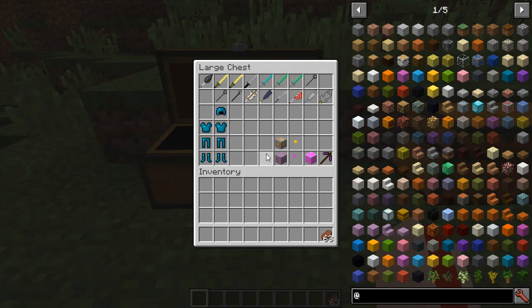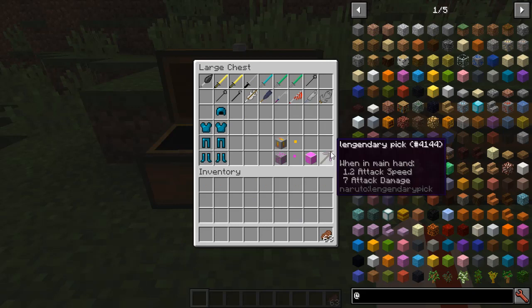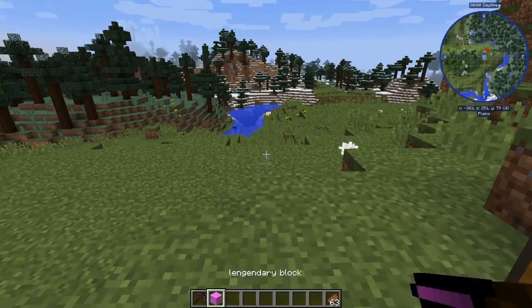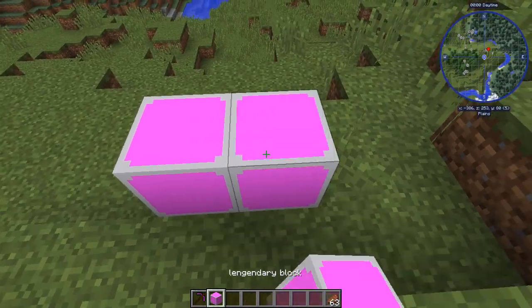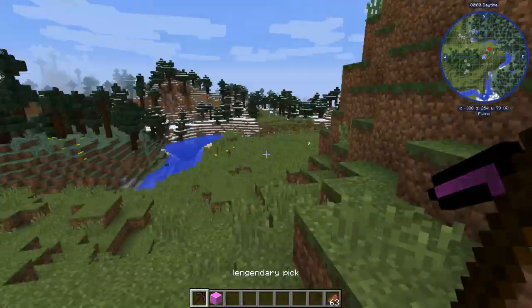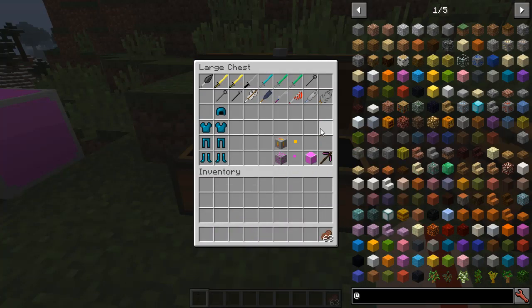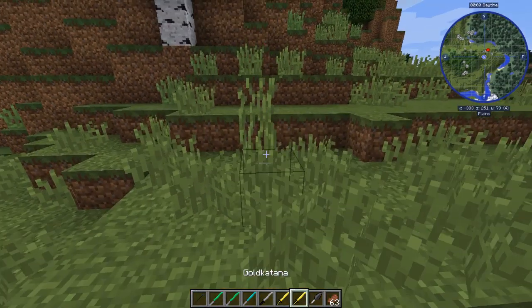First up: weapons, armor, and whatever the hell this stuff is. There are apparently two types of ore — legendary ore and sword ore. The sword ore gives you a sword gem that does nothing. The legendary gem gives you armor plus a pickaxe which digs quickly but only has 100 durability. There's also a legendary block whose point I don't quite understand. The legendary pickaxe moves quickly but it's nothing too special.